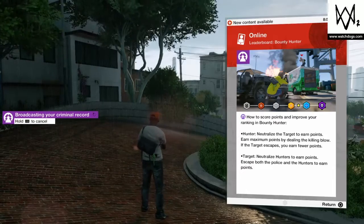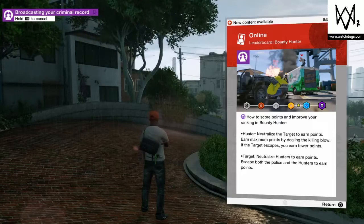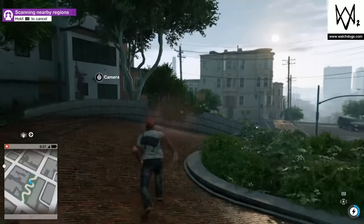How to score points: as a Hunter, neutralize the target to earn points. Earn maximum points by dealing the killing blow. If the target escapes, you earn fewer points. Cool.